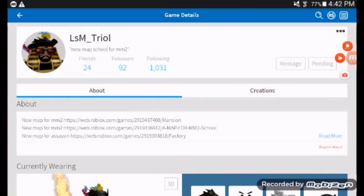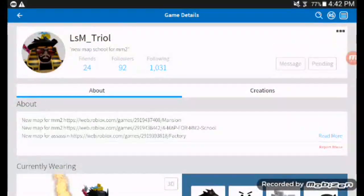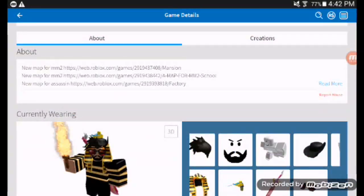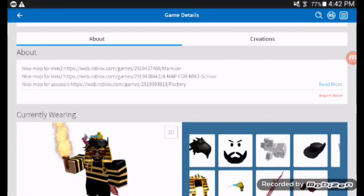Let's go ahead and show you the person who made this map. This is the creator of this secret link map — his name is LSM Troy Trial, and he made this Abundant School map.